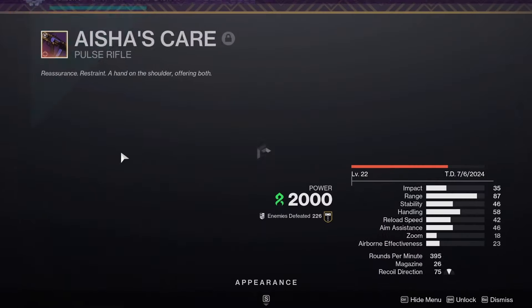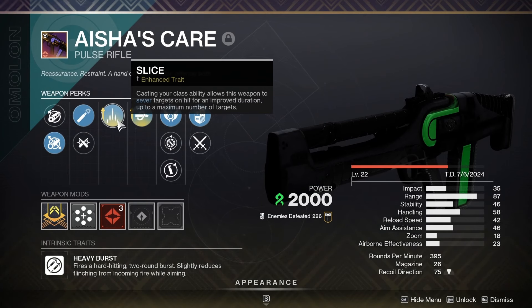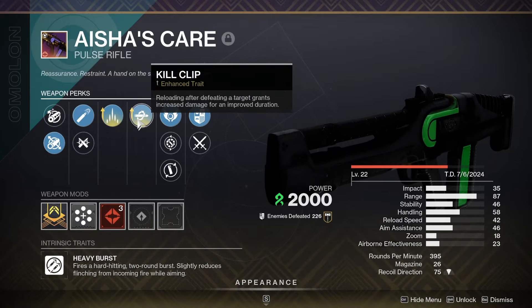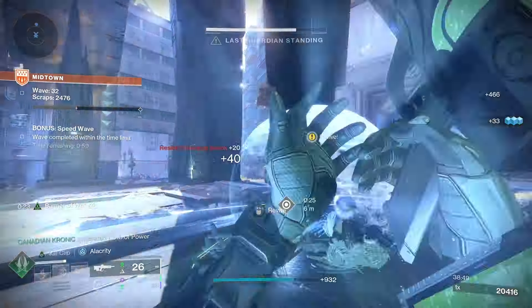Now for Aisha's Care, the roll that I personally think is best is Slice, so that when you use your class ability it's going to slice targets, sever them, and they'll do 30% reduced damage to all of your allies including yourself.